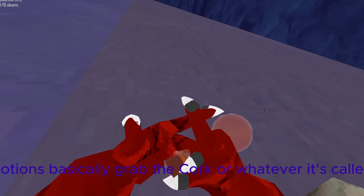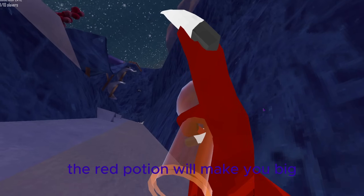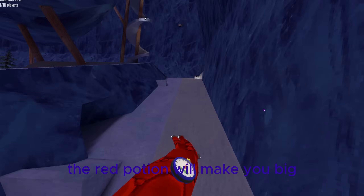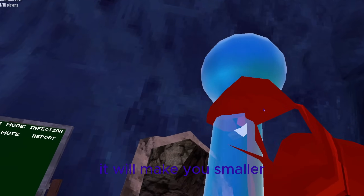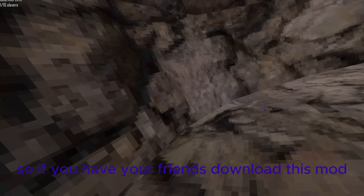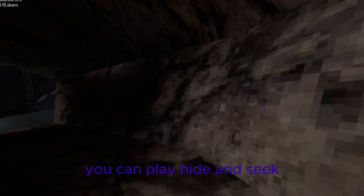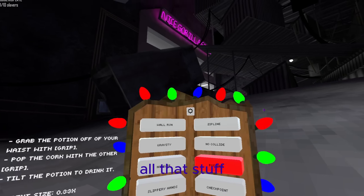Potions — grab the cork of the red potion and it will make you big. The blue potion is the vice versa — it will make you smaller. So if you have your friends download this mod, you can play hide and seek as one pixel big.